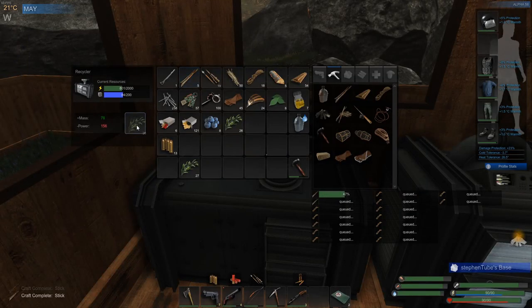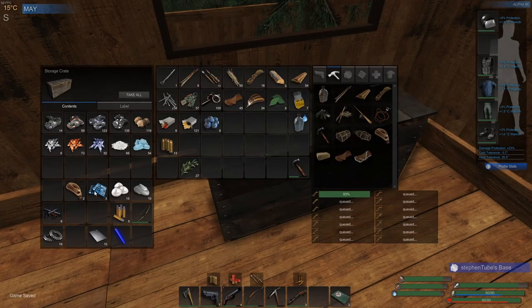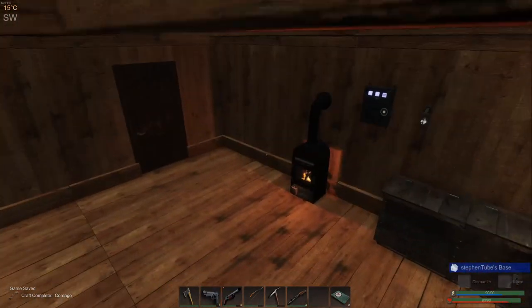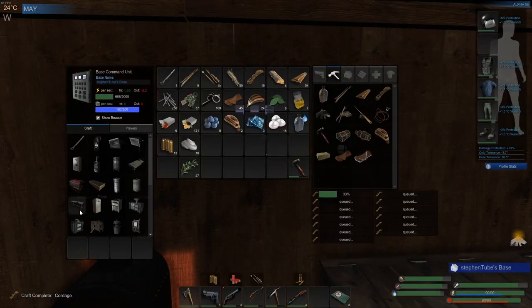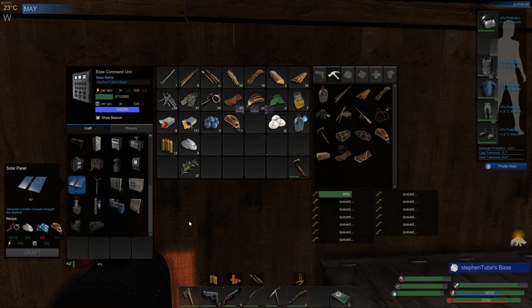Alright, I need to sacrifice in the recycler some of this kelp. I'm putting in like 26 and look at that — we got like three times the mass, but of course double the power. But it's still worthwhile. I can now build one of my solar panels. Let's get it done before it gets too dark and we can put it up there and have at least this much done. Kelp is pretty good, apparently.